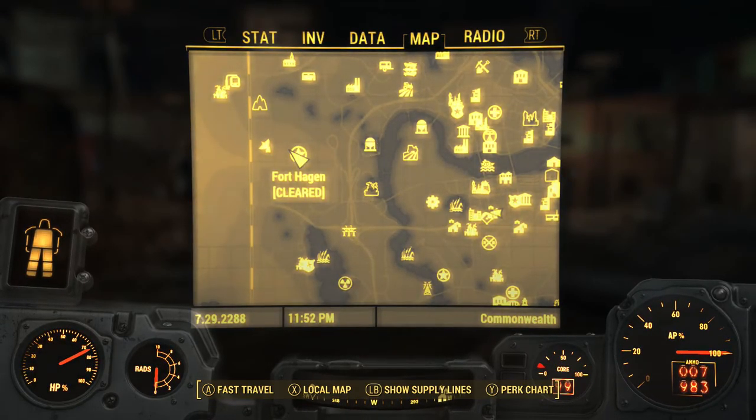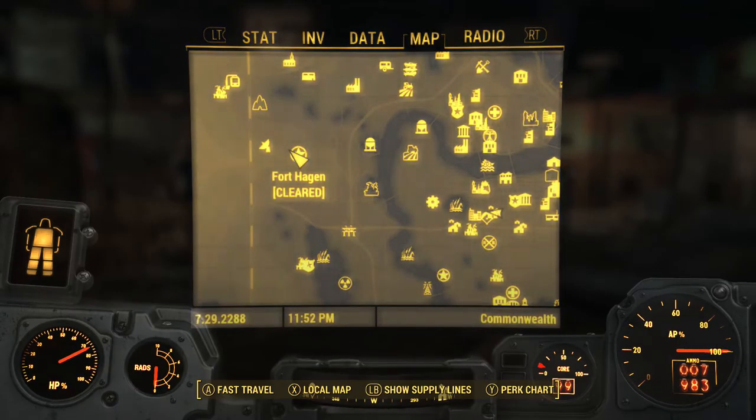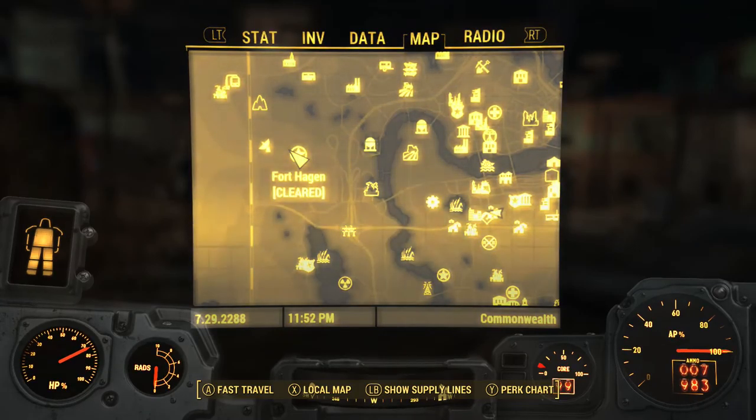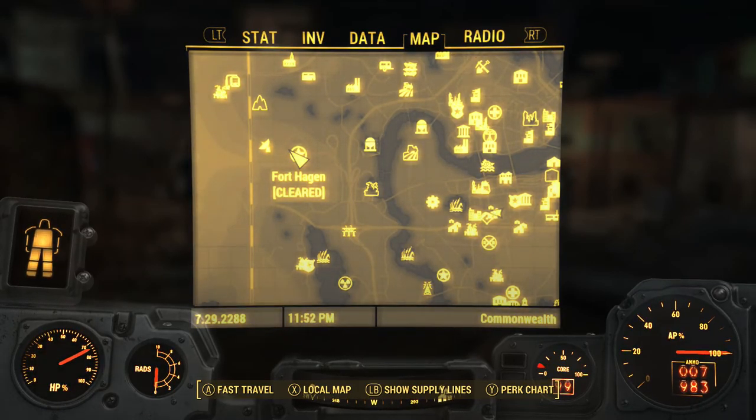According to what I found, the cave is on the far west portion of the map, just north of Fort Hagen. There's a vanilla Raider hut in the same general area and a map marker should be on your Pip-Boy — but there's no marker for me. Guess we gotta go to Fort Hagen.